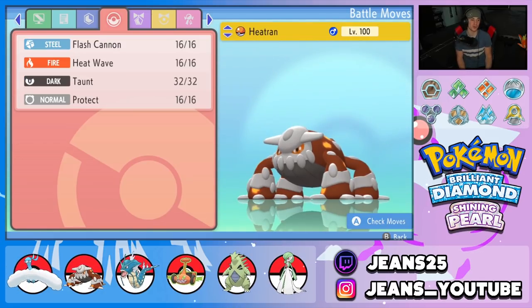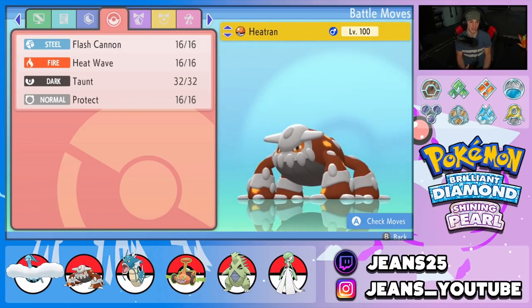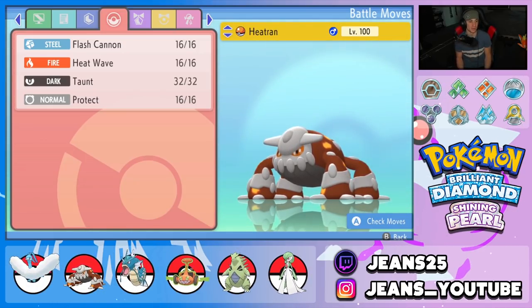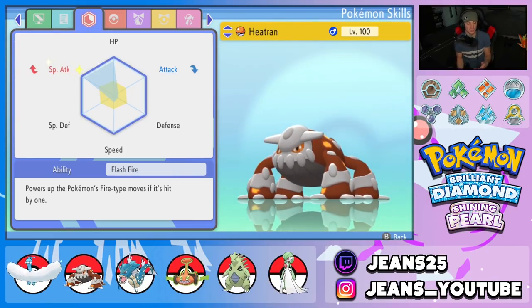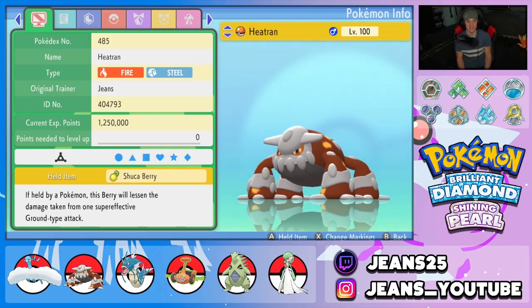Last Pokemon on the squad is Heatran — great at countering Togekiss and Scizor. Moveset is Flash Cannon, Heat Wave, Taunt, and Protect. EVs are Special Attack and HP to make it bulky and hit hard. Flash Fire ability, Modest nature, holding a Chople Berry.